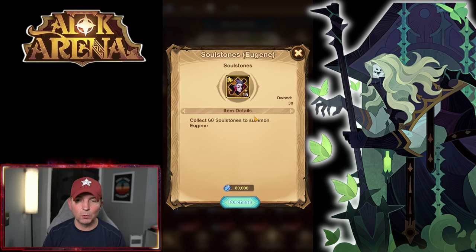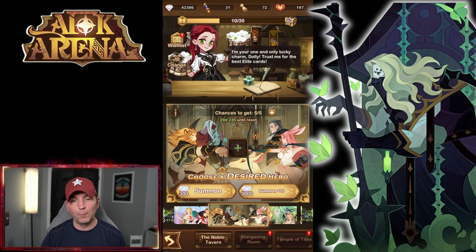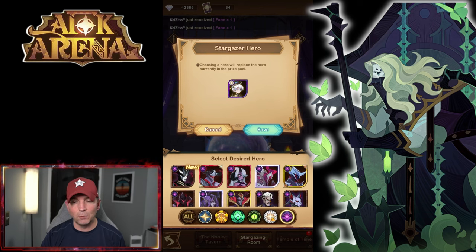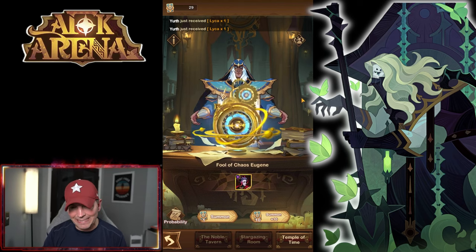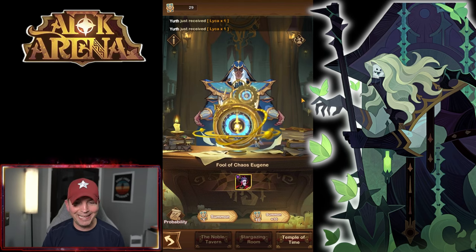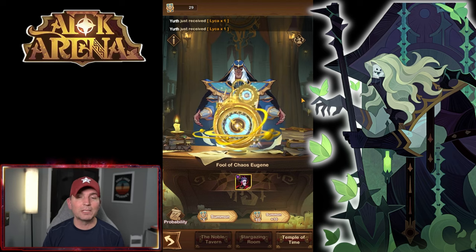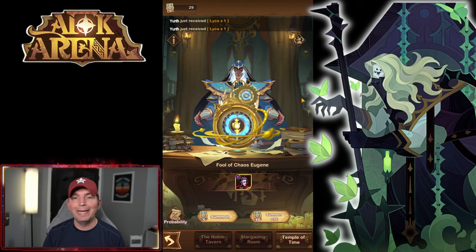With all the upcoming events, we're going to have to summon with our stargazer scrolls to get copies of him. He is going to be in the regular summon pool, and he will have to be ascended. A lot of players were questioning whether he's coming to the temple of time, and the answer is yes — you're going to have the ability to pull Eugene there as well. This is coming with the upcoming global patch, where you can pull him in multiple ways just like a regular hero.